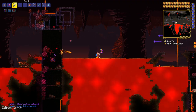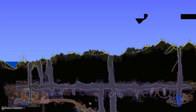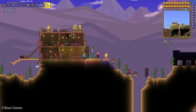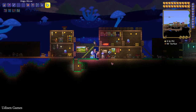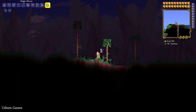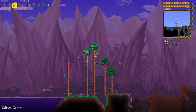After that, go to the surface and find the Corruption or Crimson biome. Then go underground into the Corruption biome — or the Crimson biome — and go deep down underground.